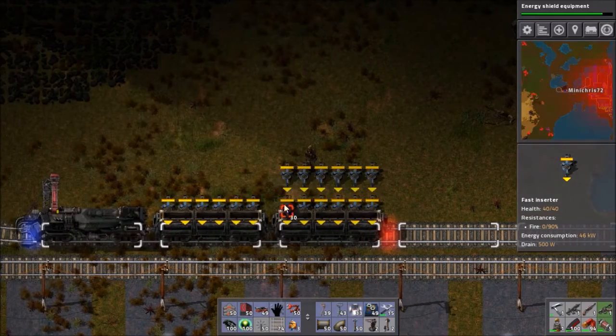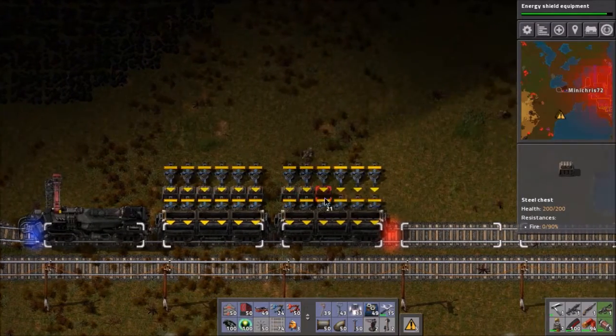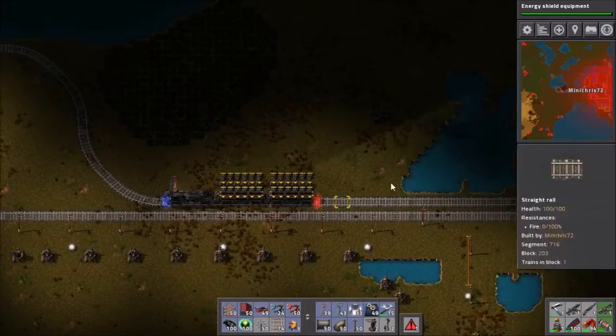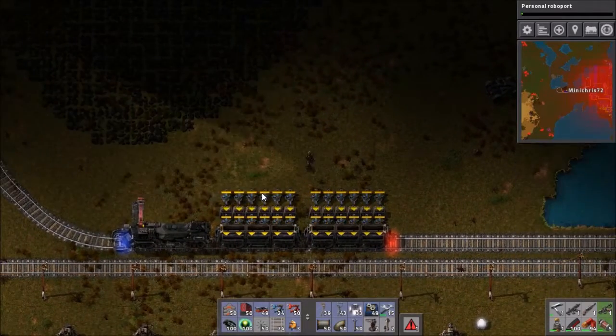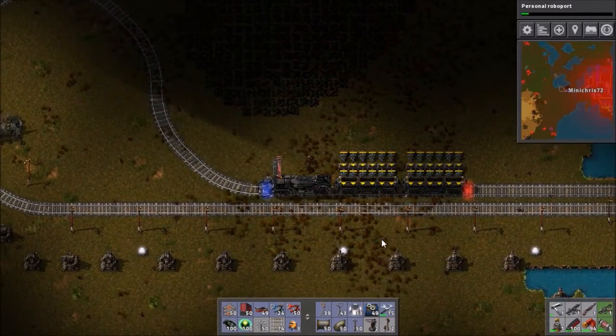I'm going to do exactly the same further down - there and there. Then we can get some chests. As I said, it's ideal to use chests because it can fill them up while the train is at the other side. It's not so bad with coal but with things like oil it makes more of a difference. The next thing I want is probably this personal railway port - we still need to get that on but it's going to take a little bit longer. We should be able to get it on within the next three episodes. So that's this train station set.